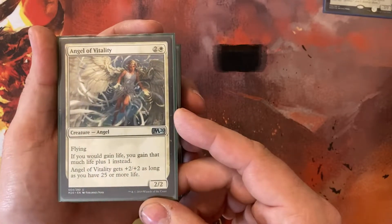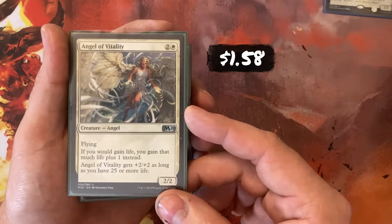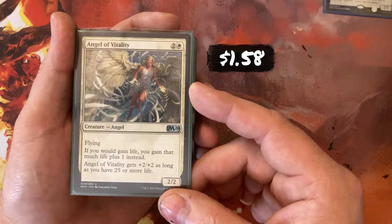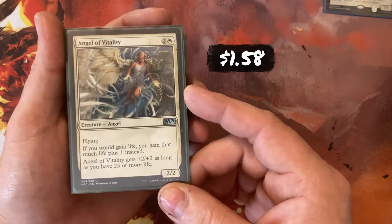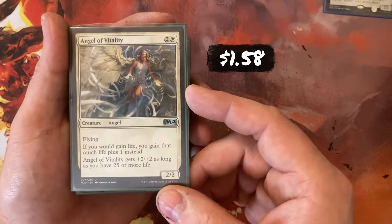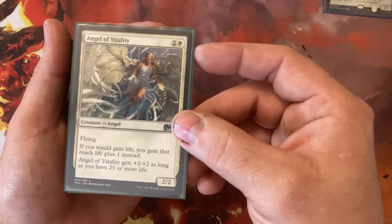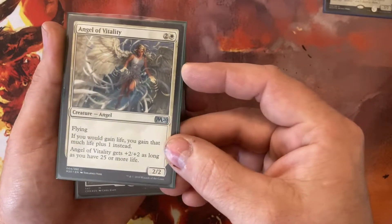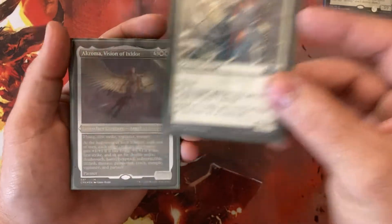Angel of Vitality — 2 and a White for a 2/2 Flyer, one of the cheaper Flyers in the deck. If I gain life, I gain that much plus 1. It triggers a lot because I do gain a lot of life. Angel of Vitality gets +2/+2 as long as I have 25 or more life. Bear in mind you start at 40, so as long as I haven't already started taking hits, this is a 4/4 Flyer.